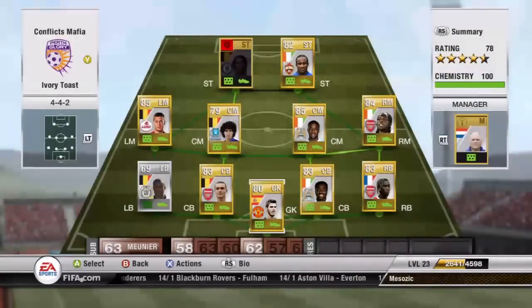Anyway, this is a FIFA 12 Ultimate Team hybrid side and I'm showing you the team now. It's a Belgium and Ivory Coast side, but I've got a Spanish player in Daguerre in goal and a French player in Sanya at right back.